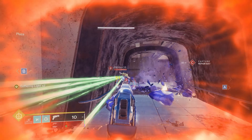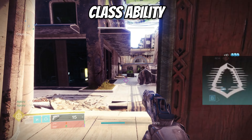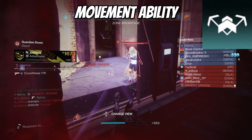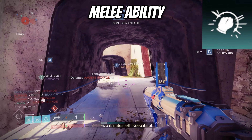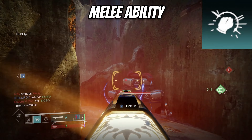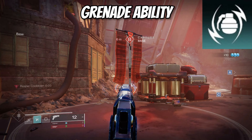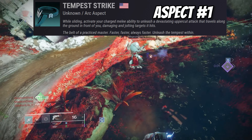Hopping into my subclass, starting with abilities: for my class ability I use Gambler's Dodge, so whenever I dodge near an enemy it fully recharges my melee — always super overpowered in my opinion. Triple Jump for my movement ability for more directional control. For my arc melee I'm using Disorienting Blow, so anytime I punch a target with my fully charged melee it blinds them and also amplifies us, which is amazing — especially with how often we get this melee charged thanks to Gambler's Dodge. For my grenade I use Flashbang to apply more blind effects.